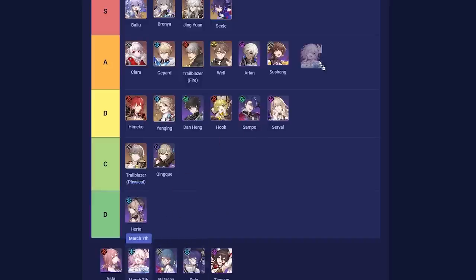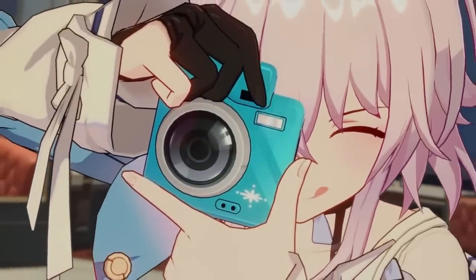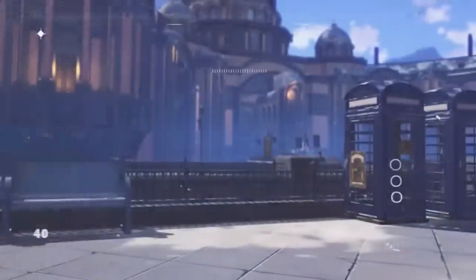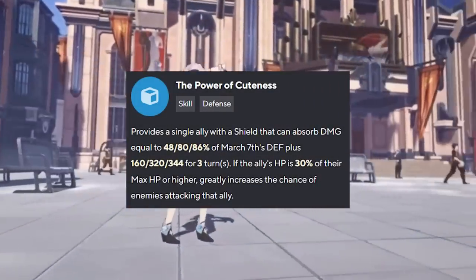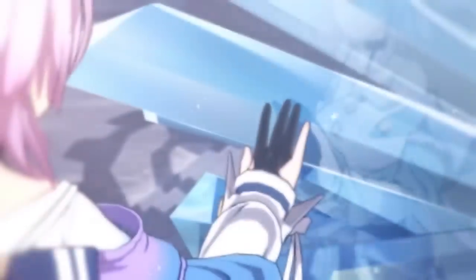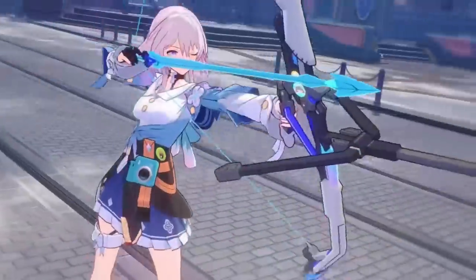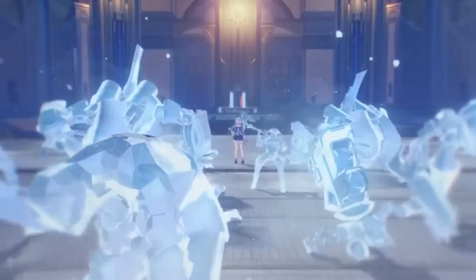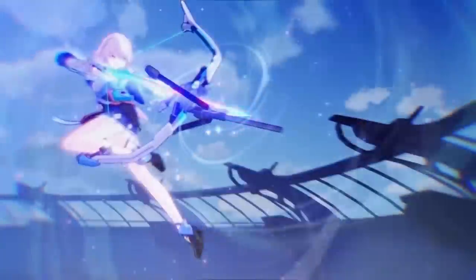Next up, March 7th — an A-tier unit. In terms of shielding output, she's definitely nowhere near as strong as Trailblazer Fire, but March can provide single-target situational shields that increase the taunt value of the target — making her extra synergistic with characters like Clara who want to be hit. You can place the shield on herself to make herself the target, or on someone like Trailblazer Fire. They'll probably be paired together. Overall the shield is fantastic and she's an essential piece of free-to-play Forgotten Hall teams.